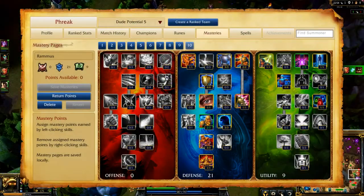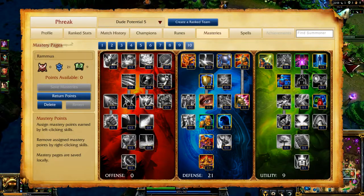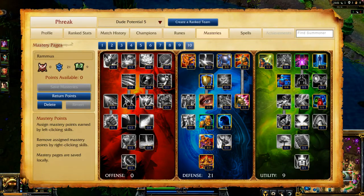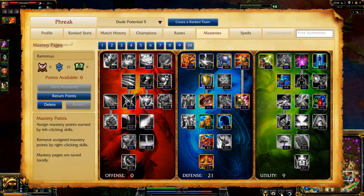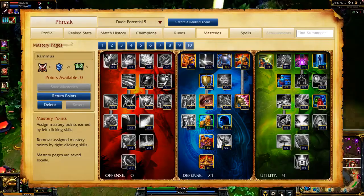My masteries are 0/21/9, taking increased movement speed and neutral buff duration in Utility, and taking pretty much every durability-increasing mastery I can in Defense. I also grab Bladed Armor in Classic, which will damage enemy monsters who strike me, giving me faster jungle clears. I take Smite and Flash in Classic for fast jungle clearing and ganks, while Exhaust and Ghost allow me greater map mobility and teamfight control in Dominion.